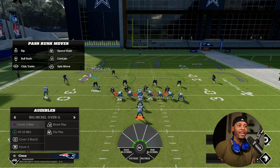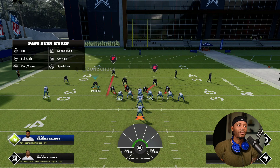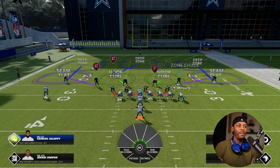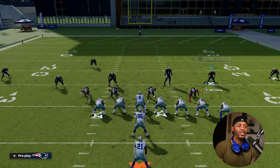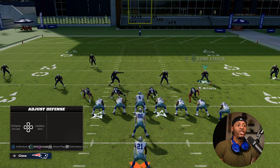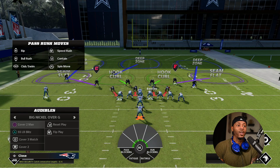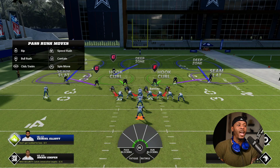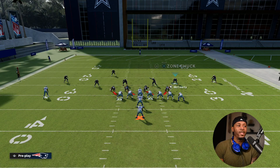Base aligning made the safety the force defender and also took this guy out of the run game. We go from eight people in the run game to only seven or six when we base align. If you're having issues stopping the run while in base alignment, that is probably why — you're changing who is responsible for stopping the run, committing those players to the pass game instead.